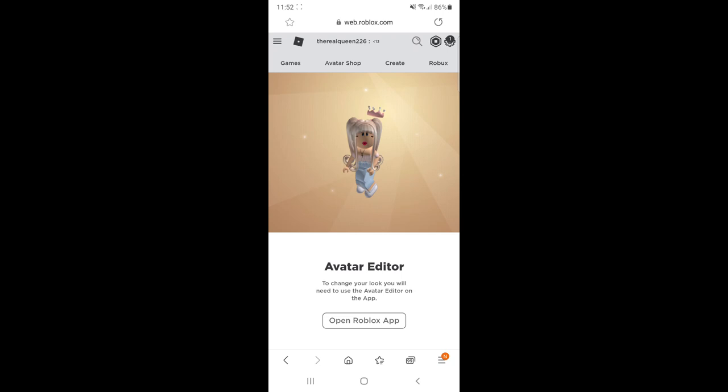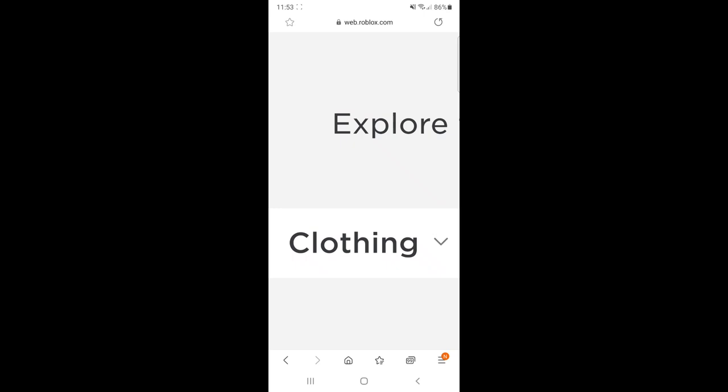After your character is done loading, you will actually see three dots on the top or three lines on the bottom — it's different for everyone's screen. I actually have three lines, so I'm going to press on those three lines and go to desktop site and wait for it to load.